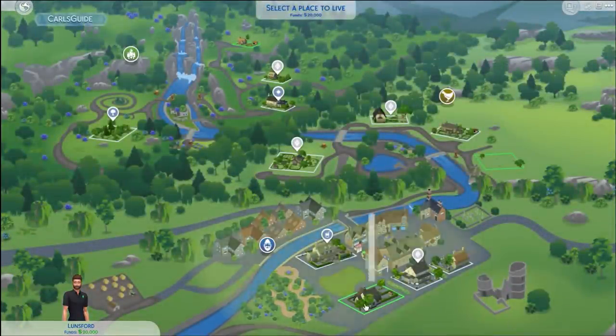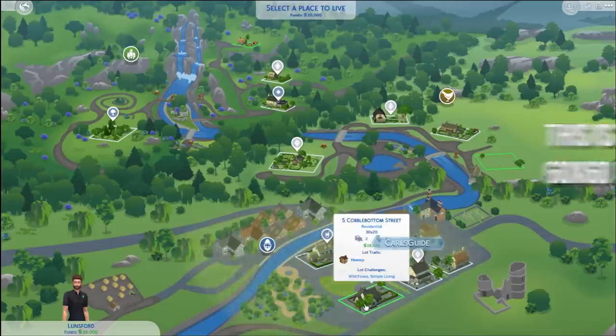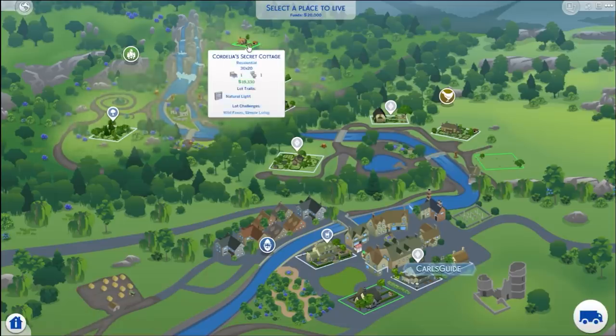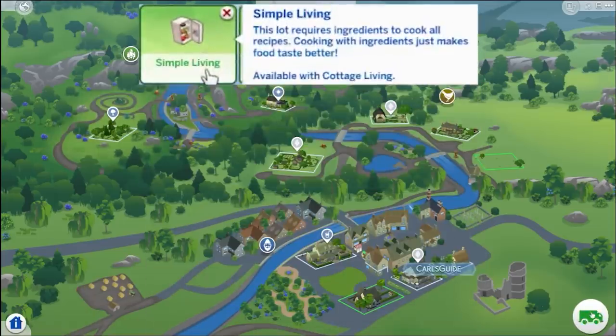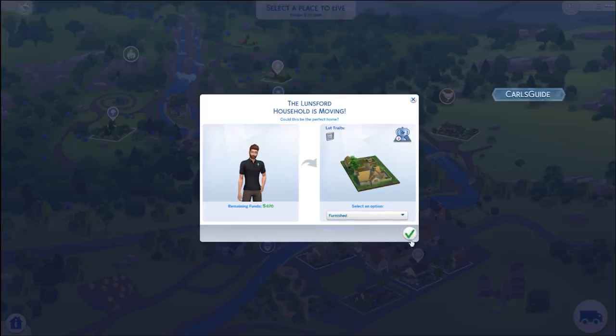The new world in Cottage Living is Henford on Bagley, and it has a total of 3 neighborhoods with 12 lots to build on. Something new in this pack is the simple living lot trait, and the pre-built lots come with it. It might be a struggle for me at first because I'm rusty, but I love the idea of it.